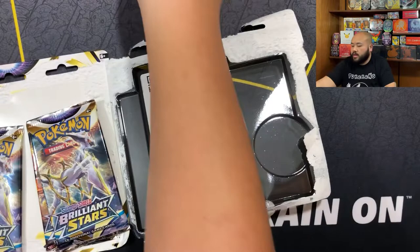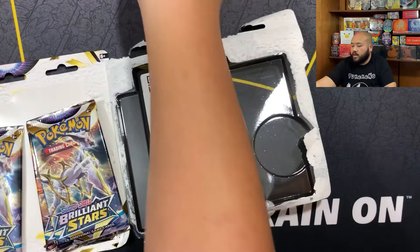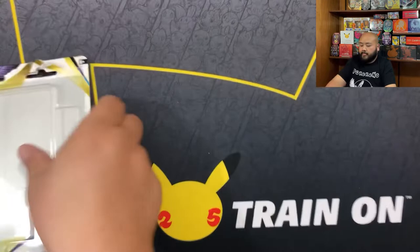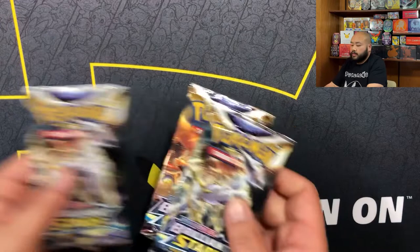We'll start off with this pack right here. We got a coin, a cold card, a Leafeon - this is a promo card. Got two Arceus packs and a Charizard pack, so we'll start off with this Arceus pack first.